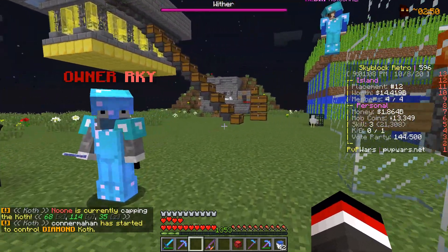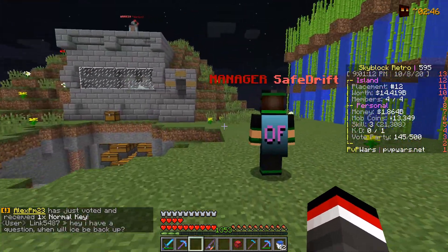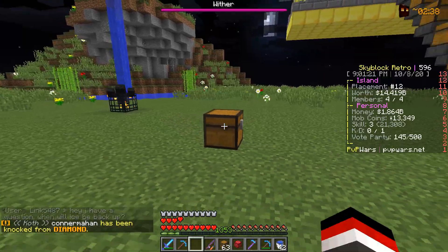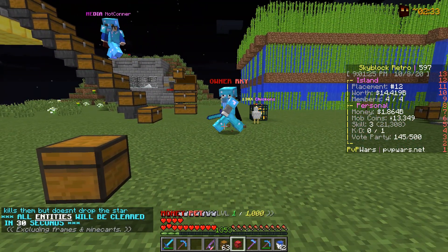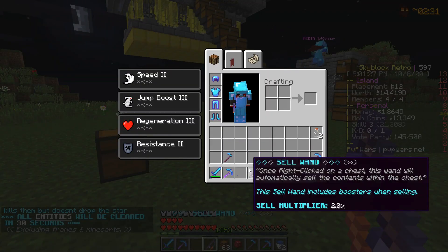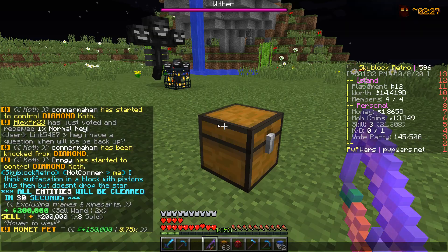I got eight Nether Stars — you got eight too? All right. Let me grab a chest. We found a chest to put the Nether Stars in. Now with the Superior Money Pet and the two times sell wand, we right-click the chest and just like that we made two hundred thousand dollars.